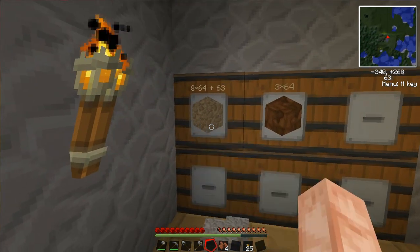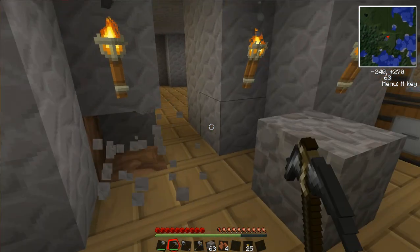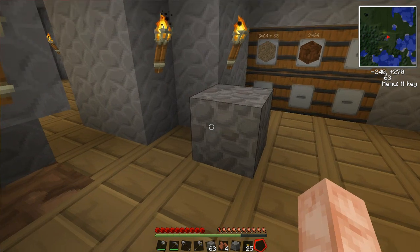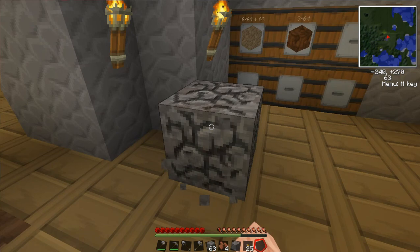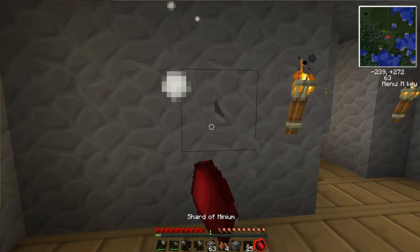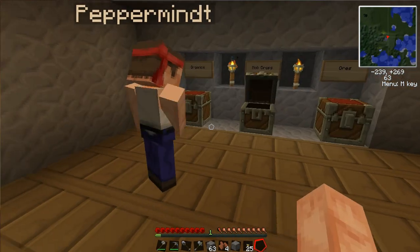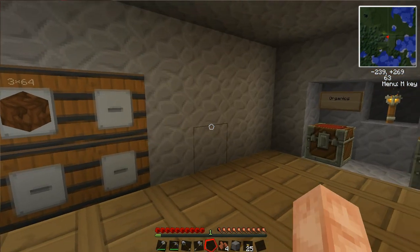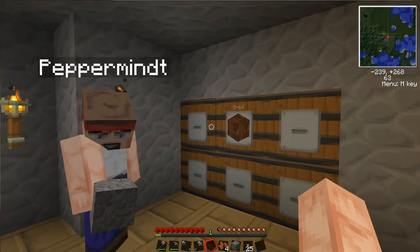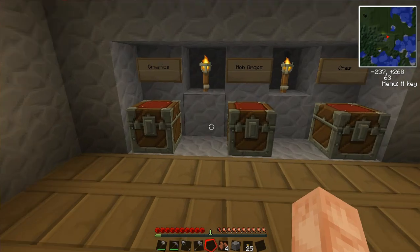Another fun thing about monster eggs while I'm here: if you ever come across these, you can identify them in two ways. One, a normal pickaxe takes forever to break it — notice how quickly that broke? Another way is to take out your fist — notice how much faster it breaks than without. That's the identifying way. I'm going to put this in here with the other stones. Oh, that's what the secret was — I was wondering what would happen if you tried to break one of these while there were items in it. When you hit it, it spits an item at you.